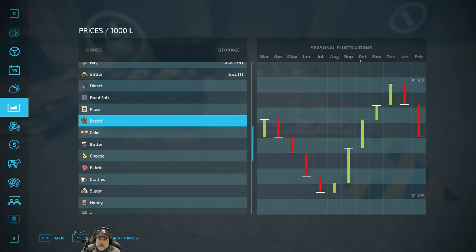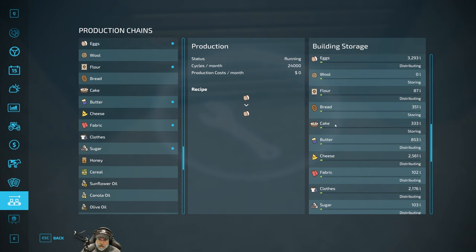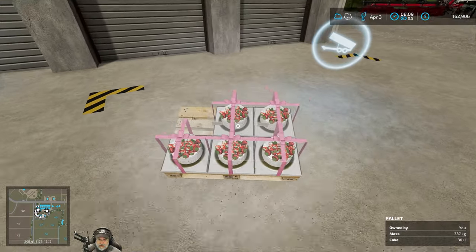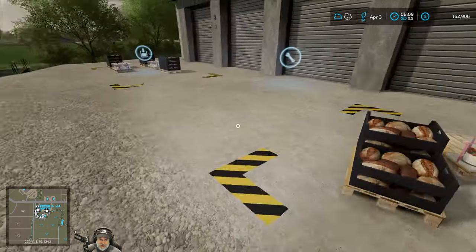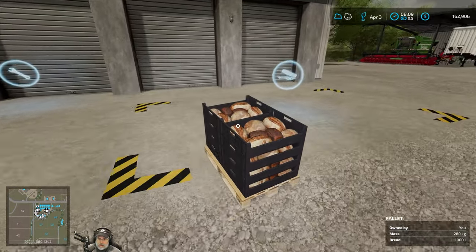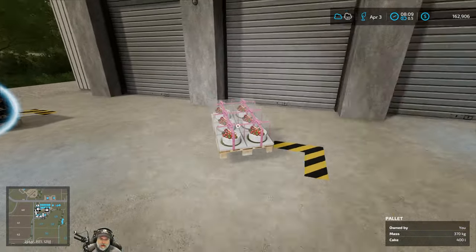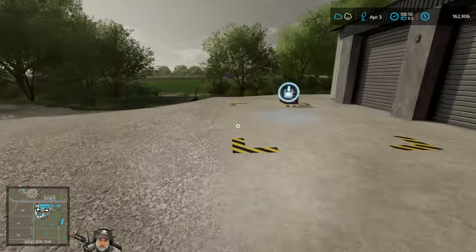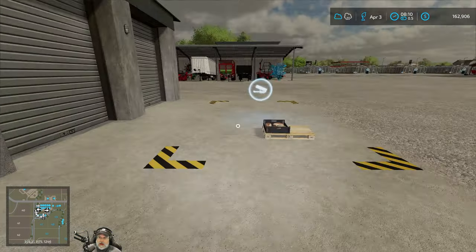Cake sells best in September and bread sells best in December. So we want to set these back to distributing so they stay inside the warehouse — change the output mode to distributing for both. That's what they look like. Hopefully we'll have a nice big batch of these to sell when the time comes. These are the only two products the base game bakery makes — bread and cake. There are other mods like donut shops, but this is what the base game makes.